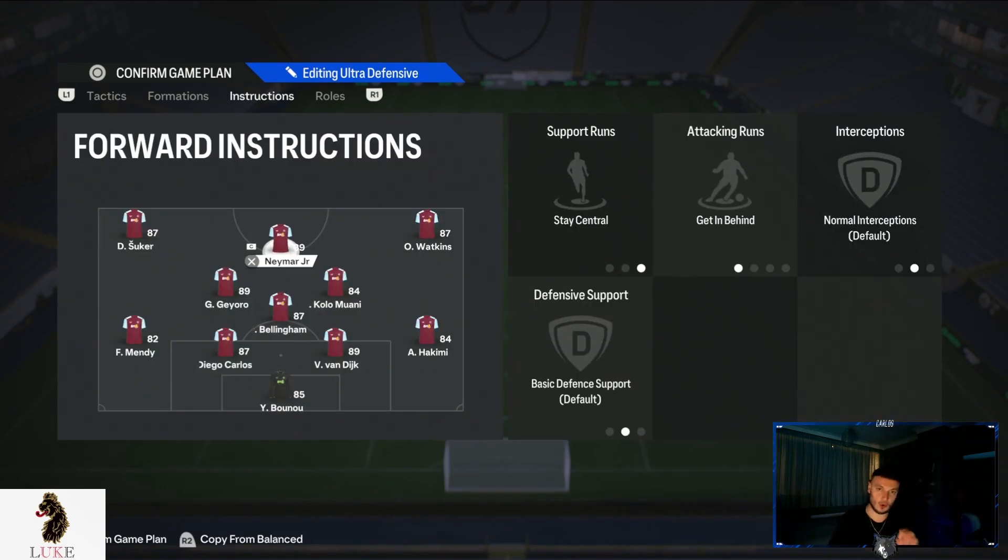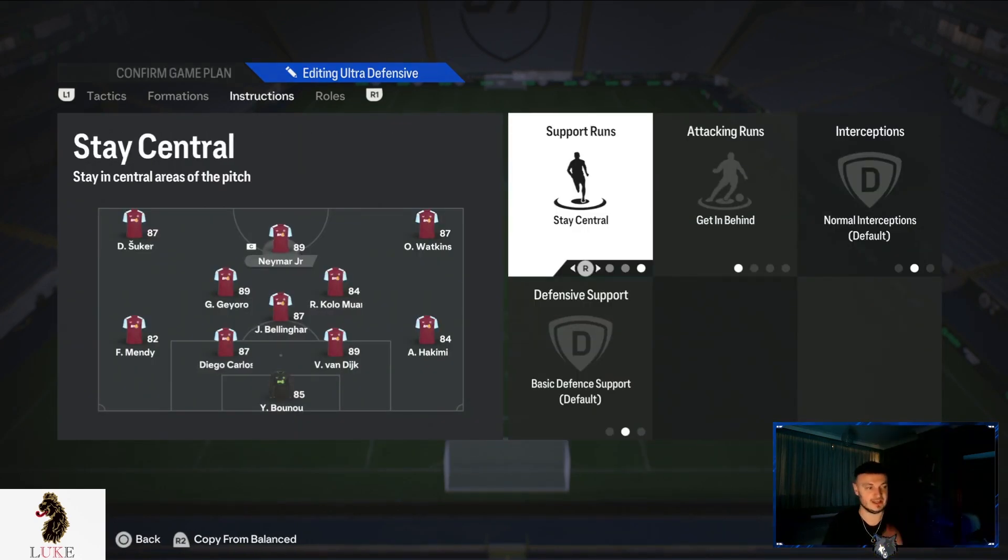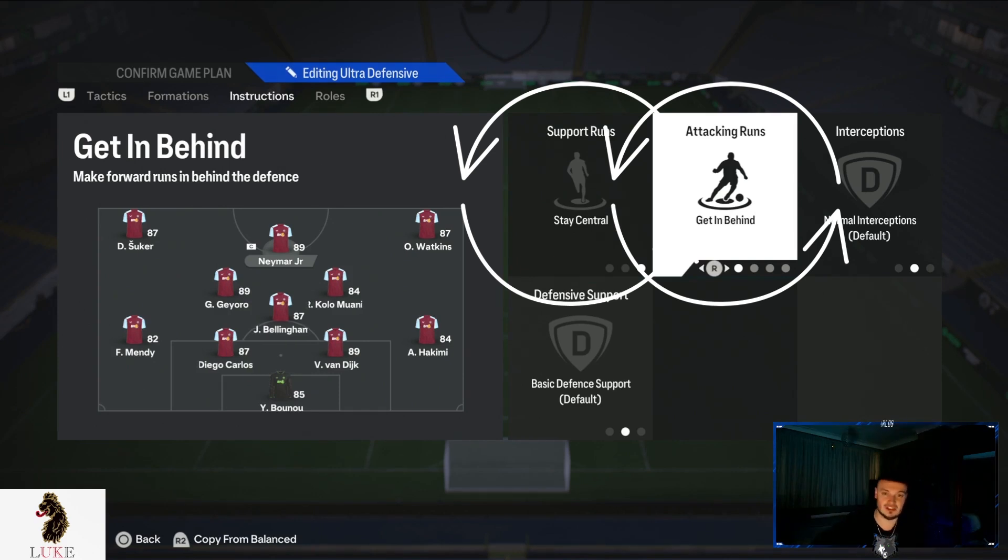Now for player instructions. The most important player in the 4-3-3-5 is the center forward - the linchpin to everything. Think of them like prime Messi at Barcelona playing as a false nine. That person is the most important player on the pitch. You want the center forward on stay central and get in behind. I still want them to make runs in behind, but also hold that central false nine position rather than venturing out to the wings.